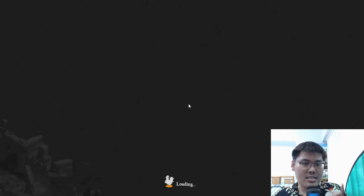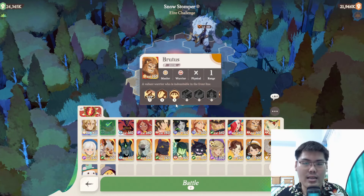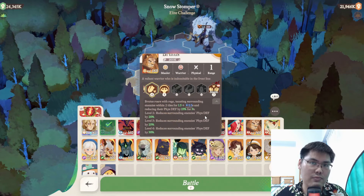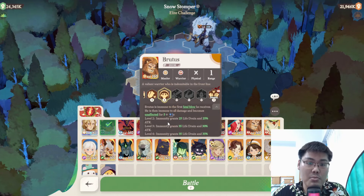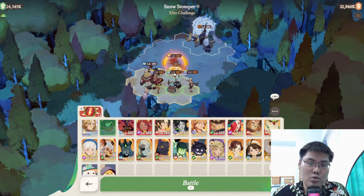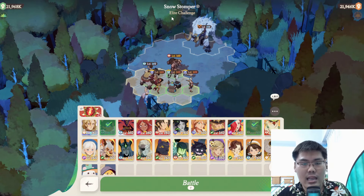Looking at Brutus's kit: he has the same seasonal skill as Termasia, plus the ability to reduce enemy physical defense by around 30 at a high level, and the ability to be immune to fatal blows with the unaffected ability for up to six seconds — a pretty good unit even at low investment. He serves a similar role to Kruger, so I'm going to replace Kruger with Brutus in that position and start the run.